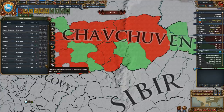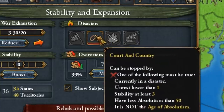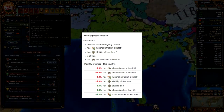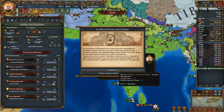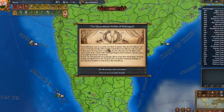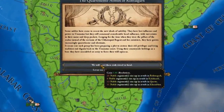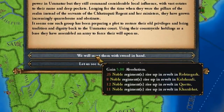For even more absolutism, consider triggering the court and country disaster — arguably the only useful disaster in the game. To trigger it, own at least 8 cities, not be a subject state, and have stability of 0 or lower with national unrest of at least 1. Simply declare a war with no CB to tank your stability and create war exhaustion. Events will constantly fire that greatly increase your absolutism, and after handling the rebels, raising stability to at least 0, and waiting at least 10 years, the disaster ends granting a permanent +20 absolutism modifier.